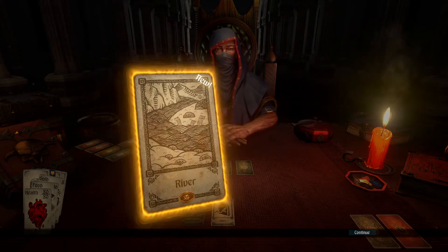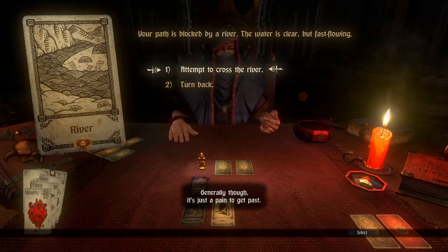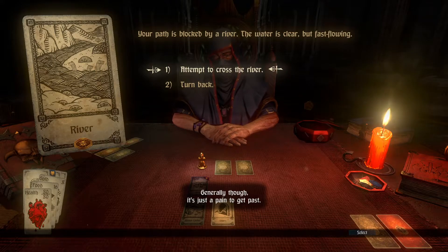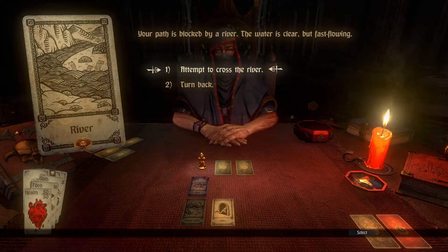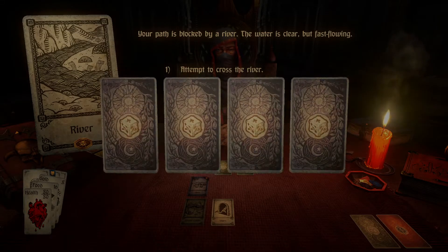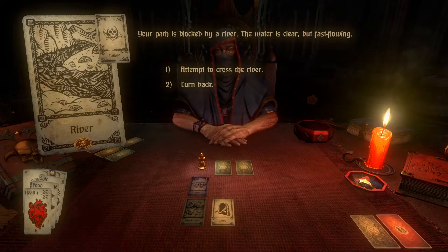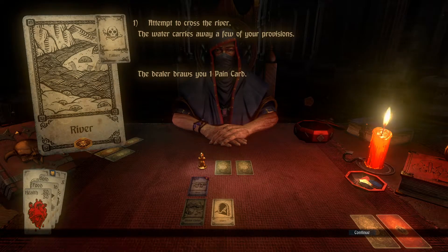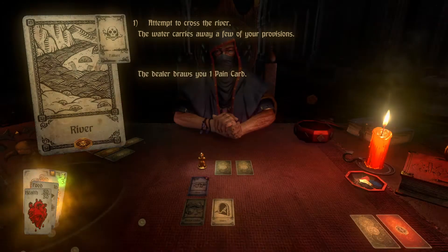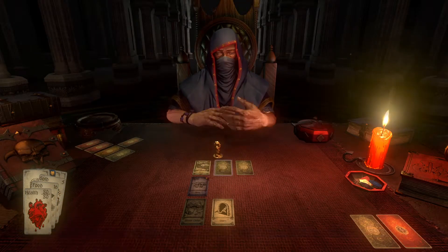Let's reveal what this card has. It's the river. Running water protects against many things in myth. Generally though, it's just a pain to get past. Your path is blocked by a river. The water is clear but fast flowing. Attempt to cross. Huge success. Let's keep an eye on that. Oh no. A failure. The water carries away a few of your provisions. One pain card. Oh dear. I suppose we've not managed to do this one yet.